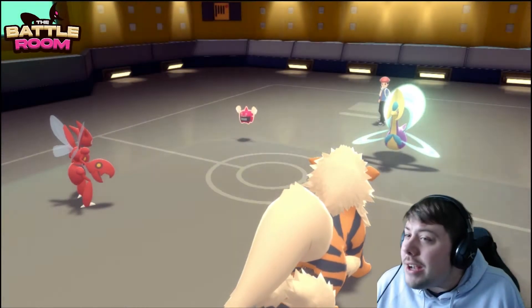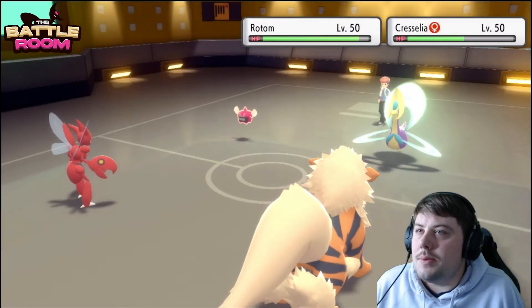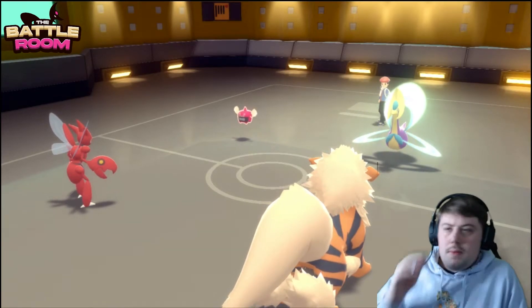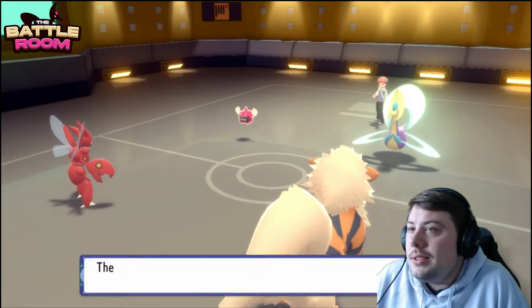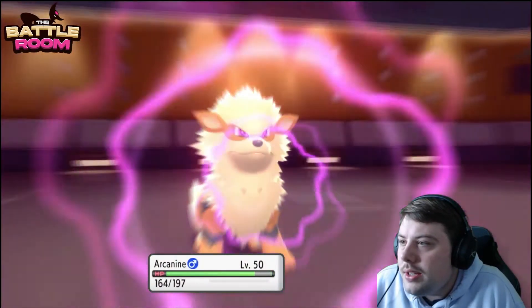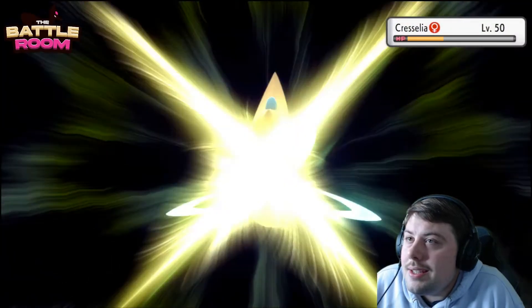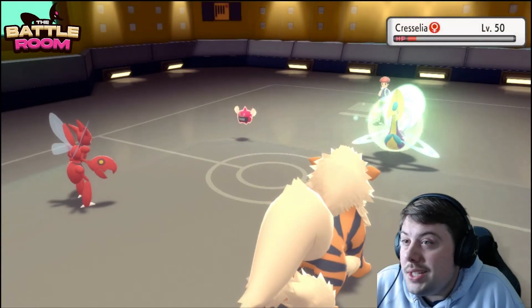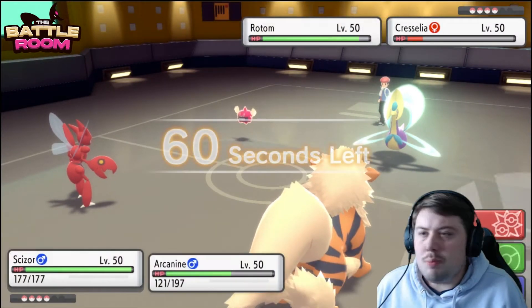Scizor withdraws — probably into Rotom, and it is in fact Rotom. Cresselia has to take both moves. A Psychic will come through onto Arcanine, but only a plus-one because we landed Snarl, which is very good. Arcanine is one of the most valuable Pokemon so I need to play it carefully. The Psychic doesn't do much damage; X-Scissor on Cresselia makes it hang on, but that's Flare Blitz range. Switching to Latios plus an Arcanine Flare Blitz seems clutch here.